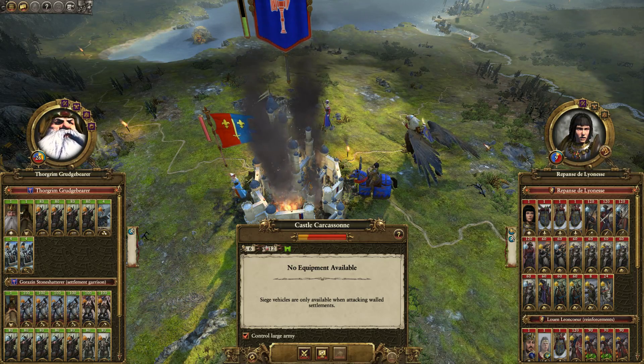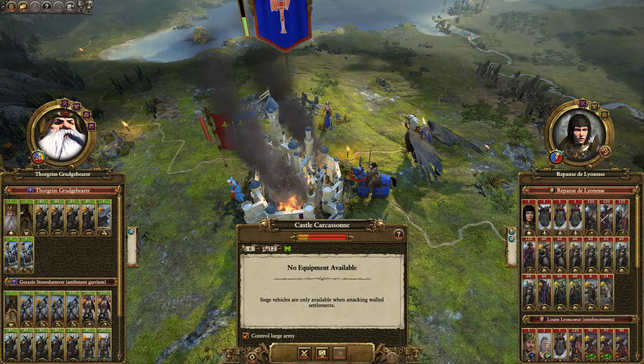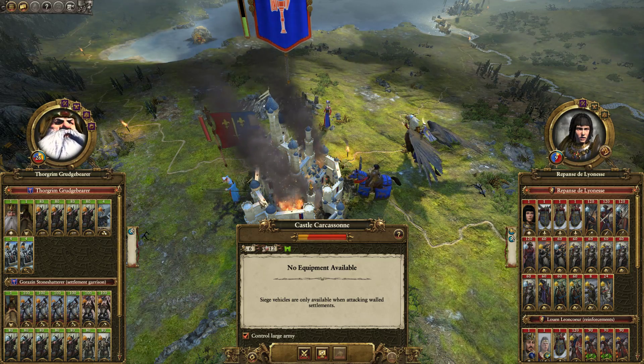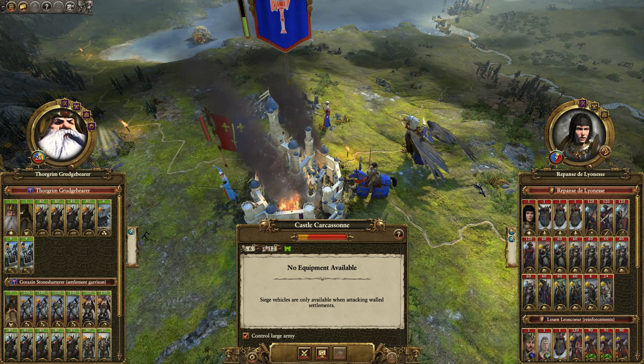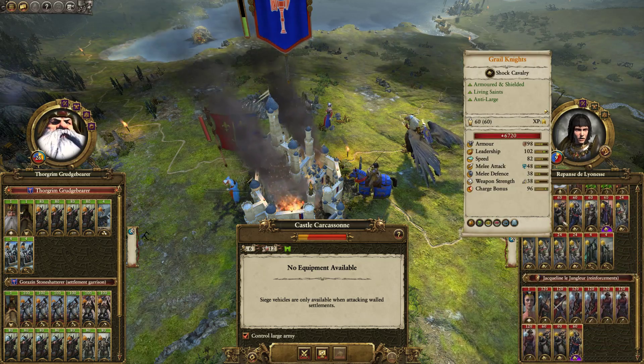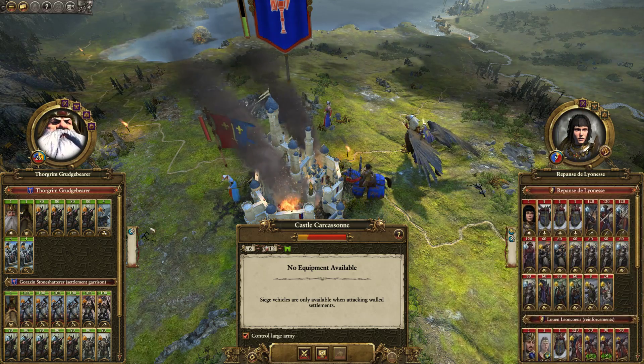Legend of Total War here, and today we've got a seven-year disaster battle playing as Clan Angrind, although Thorgrim Grudgebearer is in command. We're defending Castle Carcassonne against Corone, which is under the command of Rapance, Luan Leoncur, and some other random person.